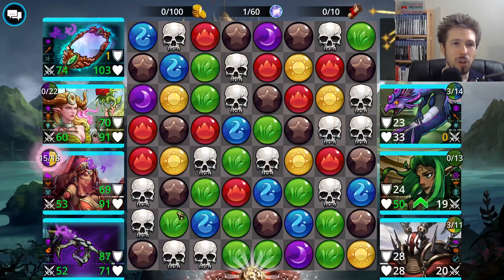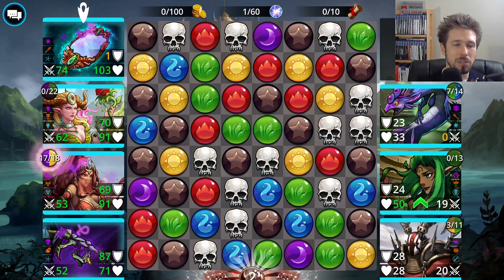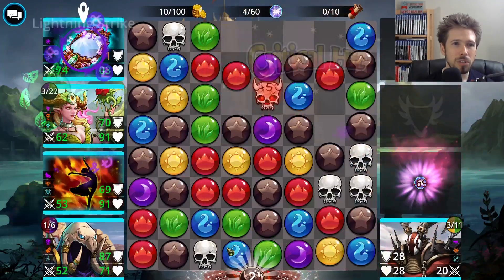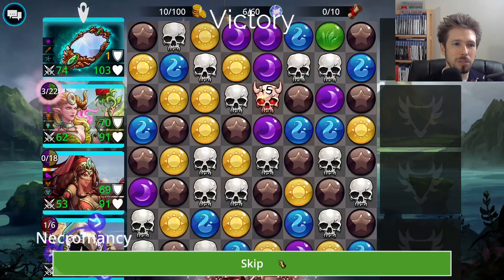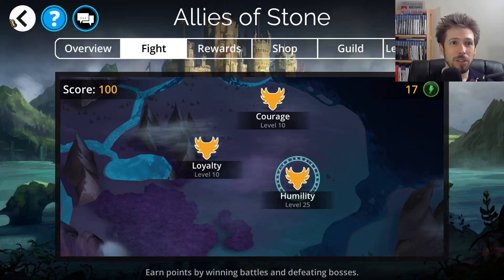Using Wild Queen here, then Aziris to create a skull connection, and finishing the enemy off with Divine Ishbala — converting red gems to skulls. That's a clean combo and the team is working well together.